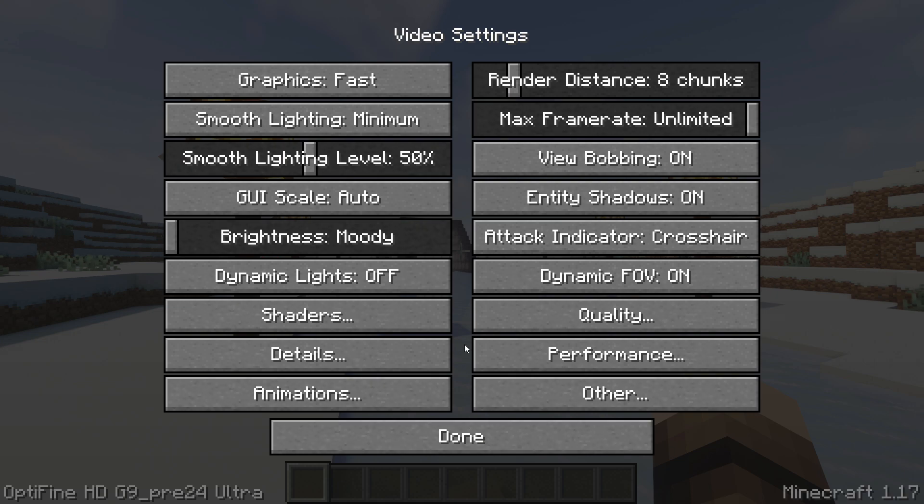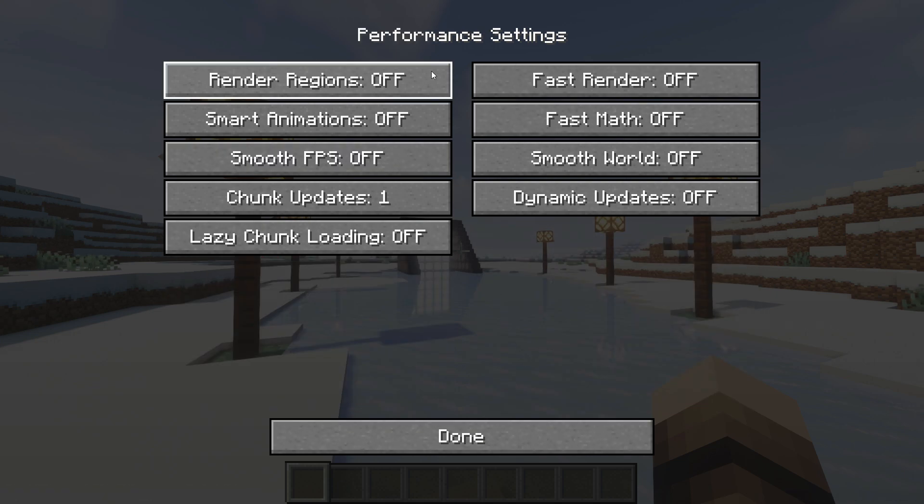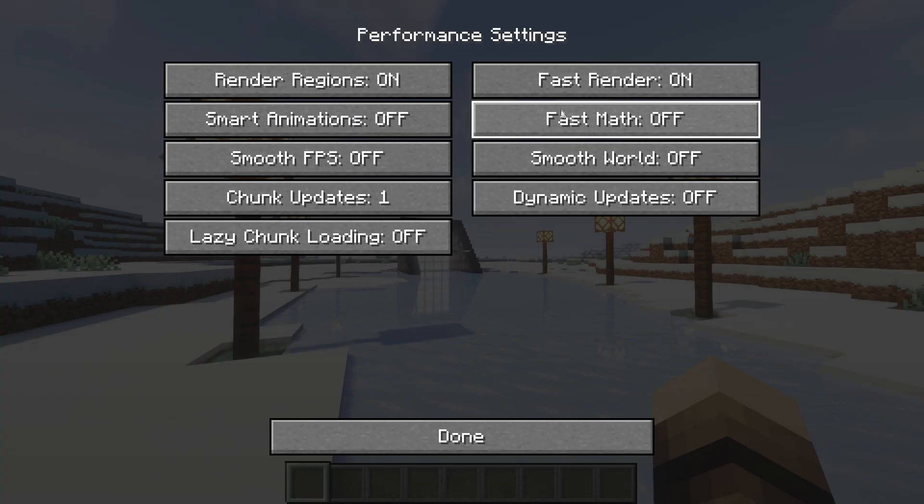Then go to performance settings and turn on render regions, fast render, and fast math.